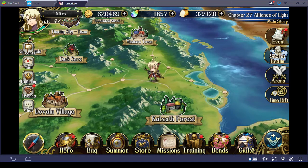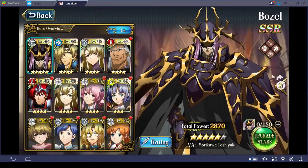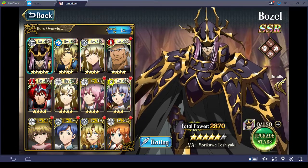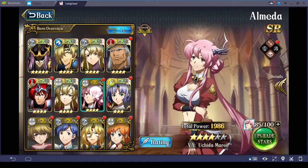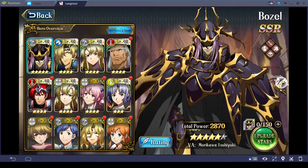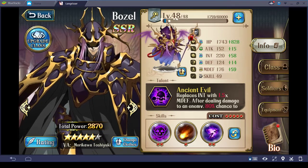Hey everyone, this is Nitro. One of my viewers asked a question about my character's gear for reference. So I'm just going to quickly show what gear I have on my character so that you can see what it's like. I actually have six sets of gear, and then I have a few weapons which are at level 20. I'm going to show it all so that you guys have a reference to see what kind of gear my characters are using at level 48.